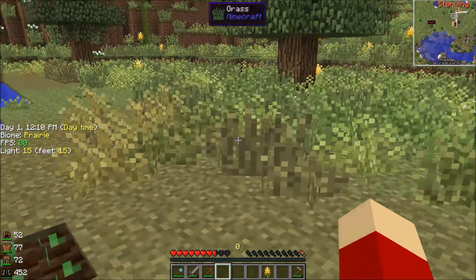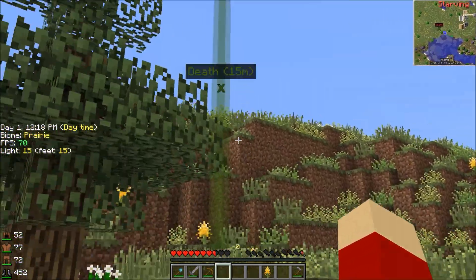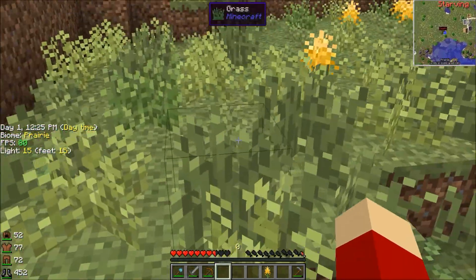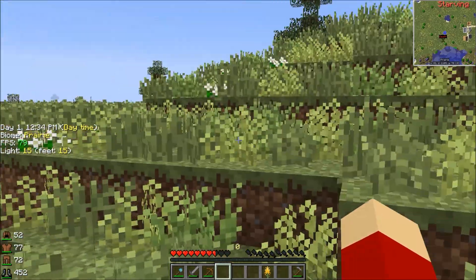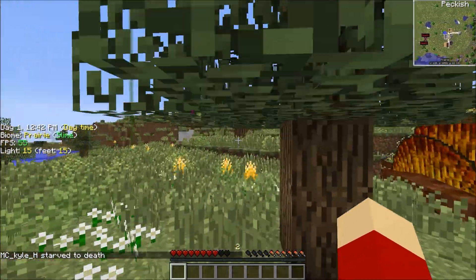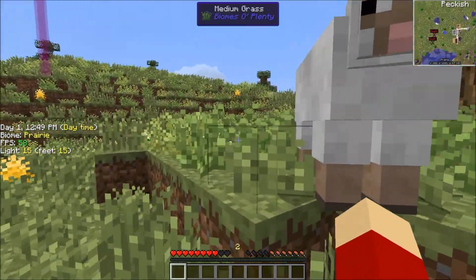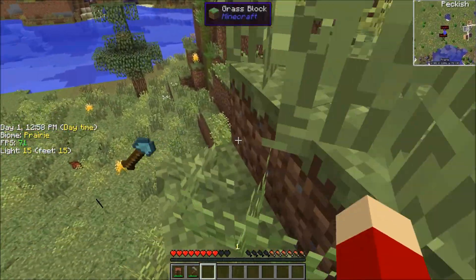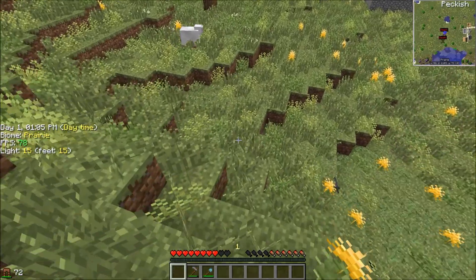Am I gonna just die again? I think I might. I died. It makes like a beacon. Let's see what happens if I die — I lost it all. You just die. Stop sprinting now. Let's think — we need food. What's the fastest source? Animals I guess. We need to kill something. Back to basic survival here. Where is my sword? I always lose stuff when I die. I got my sword.